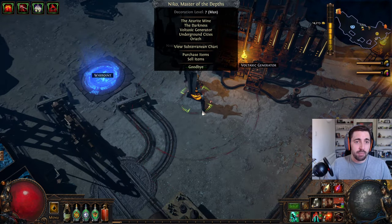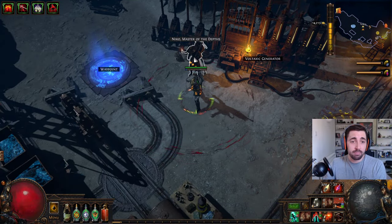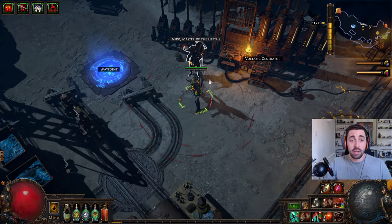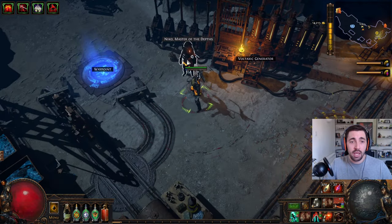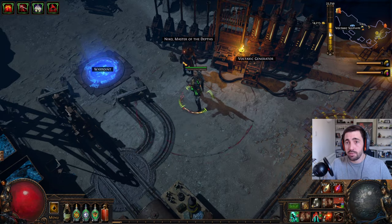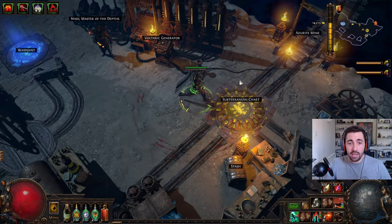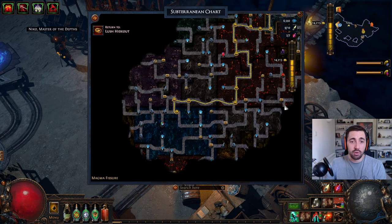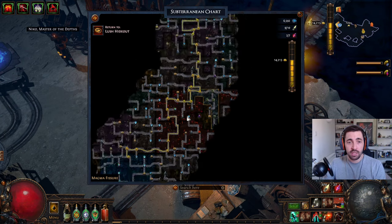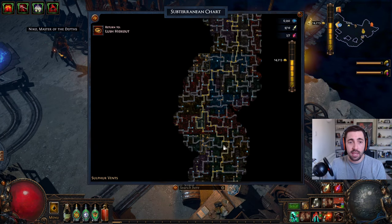When you're playing the game you're going to find Nico as a quest NPC. He doesn't do a lot compared to some of the other masters you have in your hideout, but when you click on him it'll give you some sulfite. You can use this sulfite in the mine to move the minecart down and go deeper and deeper, or left and right — whichever way you want to go. This map is completely random for each character account.